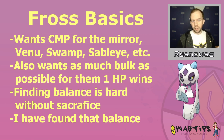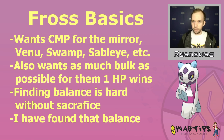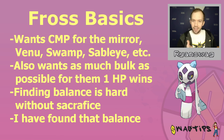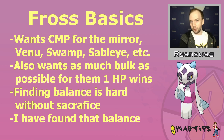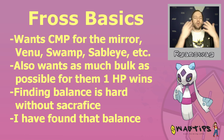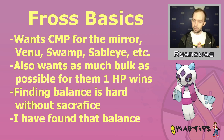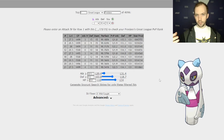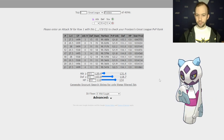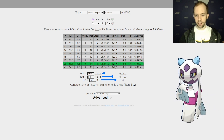Getting the 1HP wins are nice, but you can never really nail down how much bulk is just enough to get it, so you try to go for as much bulk as possible. But if you do that, you're going to be losing out on the charge move priority. So what is the most bespoke, perfect Frostlass that can get the best of both worlds? Well, I figured it out for y'all.